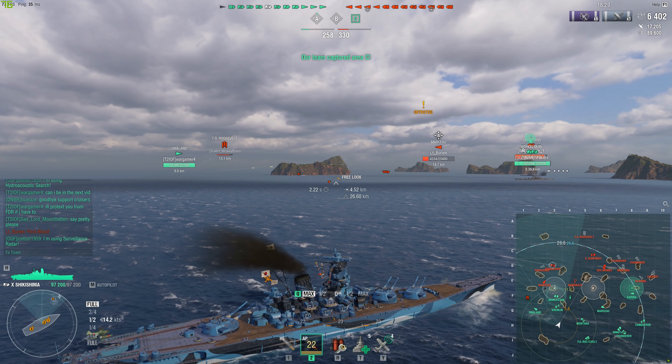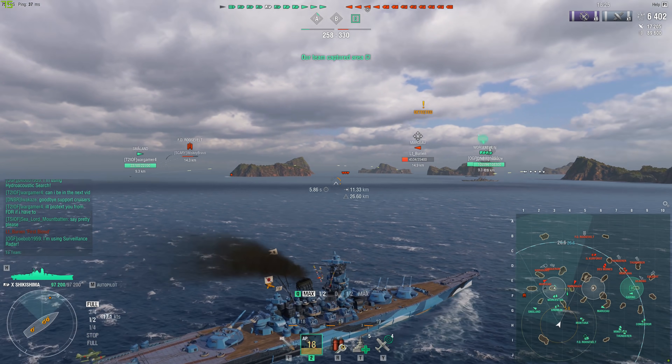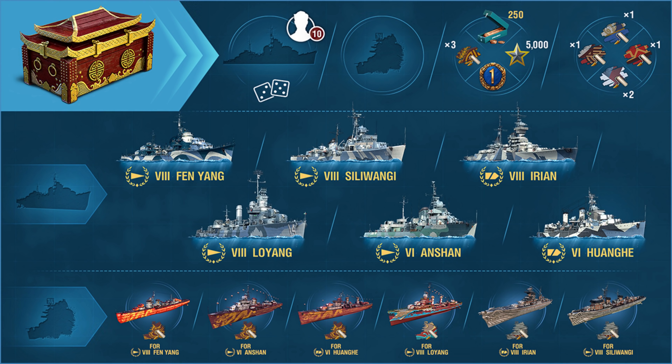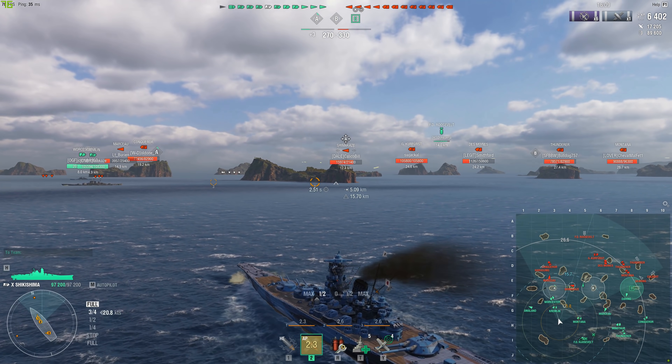Lunar New Year containers can drop the new Pan-Asian destroyer Fen-Yang, or either Anchan, Irian, Lo-Yang, Huang-He, or Siliwangi, or permanent camouflage for one of these ships, or other rewards — there's a nice little chart showing that off. So they can drop the Fen-Yang, which is of course the new Pan-Asian DD. More on that in a moment.